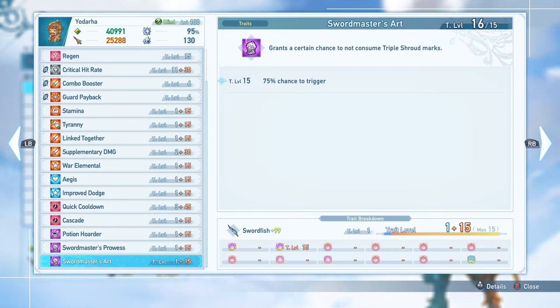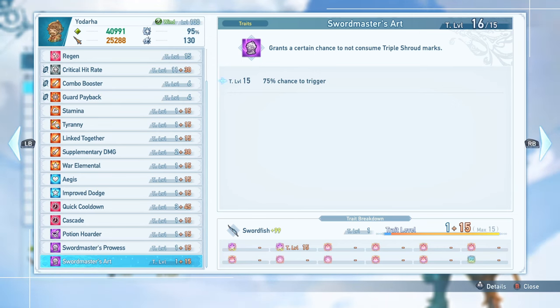Swordsmaster's Art, on the other hand, is a significantly more useful Sigil effect that is going to be useful basically 100% of the time with Yodara, directly not only increasing your damage but increasing basically all of your effects when you have it. Swordsmaster's Art gives a 75% chance to basically not consume your triple Shroud Marks, which is pretty incredible. That is three-fourths of the time you're not going to be consuming your marks at all, meaning you can chain your skills together and get the maximum benefit out of them 75% of the time without having to perform combo finishers or build up your Shroud Marks again. Absolutely make sure you are running this no matter what.